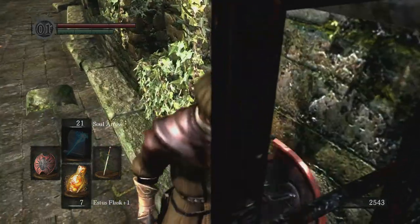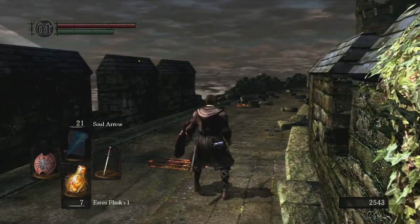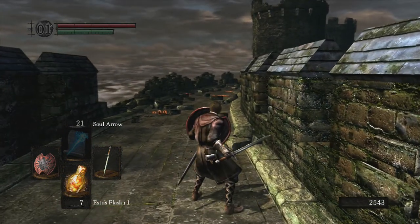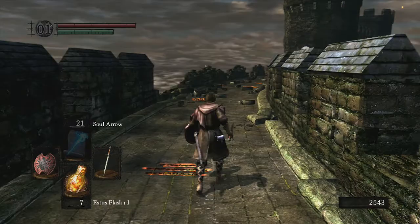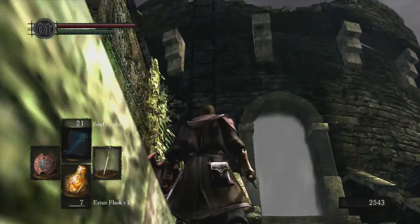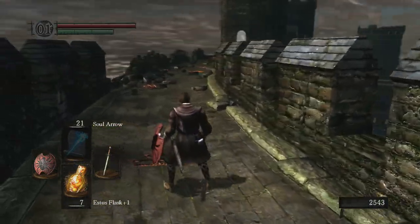I'm going to show you a few different strategies. One is a basic magic strategy — just bait his attack, roll backwards, and hit him with magic. You can also do the same thing with melee attacks. I'm also going to show you one where we climb up the ladder and do plunging attacks, which is probably the most effective way of doing it.